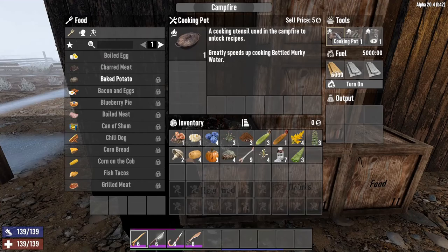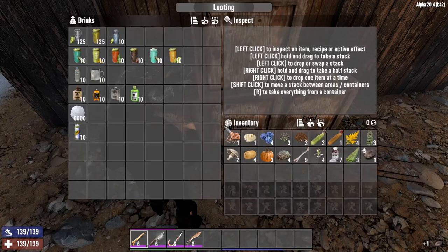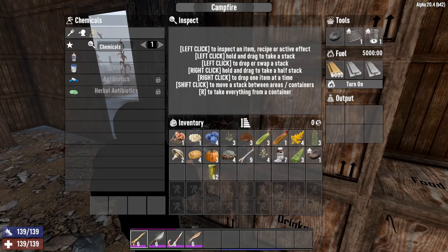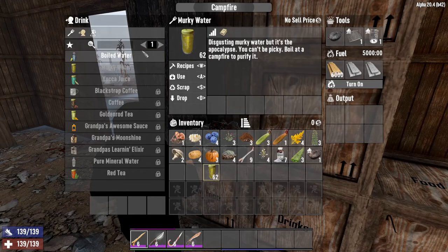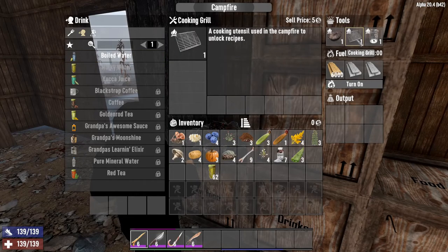So let's pop them in. The cooking pot speeds up cooking of boiled, bottled murky water. For example, if I want to make some murky water — popping that in — I want to now make murky water. You'll see it takes 40 seconds to turn murky water into boiled water. However, when I add my cooking pot, it only takes 10 seconds. Cooking pots, cooking grills, and beakers — in the beginning you'll find those in POIs, so keep an eye out for them. Do not scrap them, because you may want to have multiple cooking stations at a later stage in order to bulk make certain items.